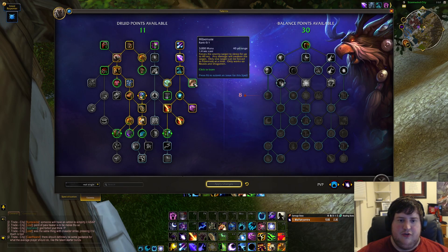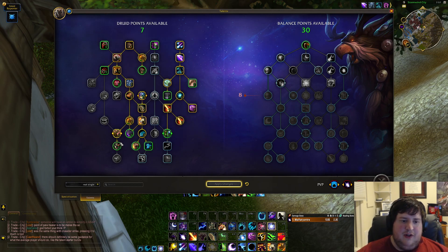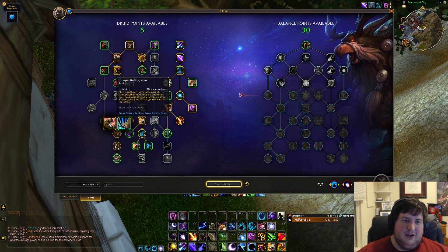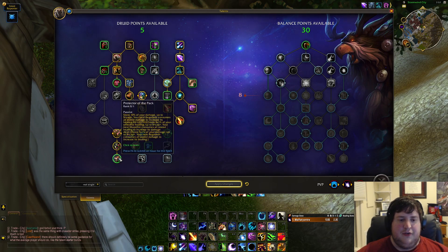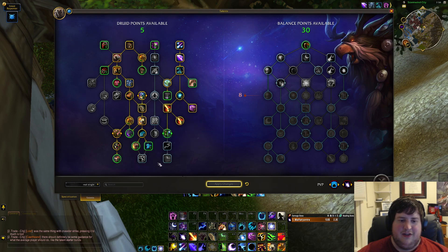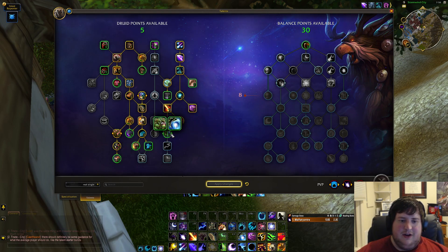Continuing down, we need the throughput node, then going into our defensives. Well Honed Instincts is actually a two-point talent and you have to pick it up. Generally I think Incapacitating Roar is just way better than Mighty Bash in almost all situations. Furor got reworked into Protector of the Pack, which is probably next to useless in most content — it's a weird off-heal thing with less value than Nature's Vigil and Heart of the Wild pretty much all the time — but it's right above Well Honed Instincts, which is extremely good.